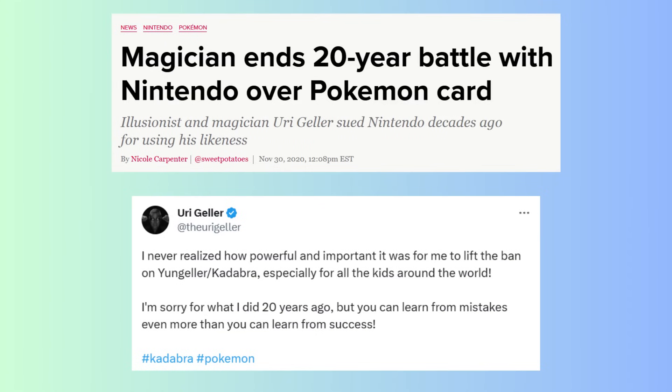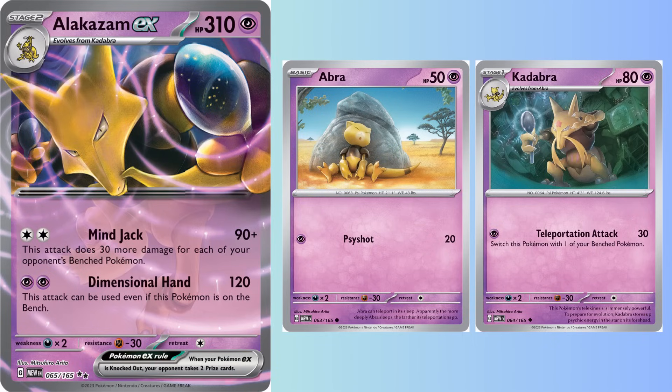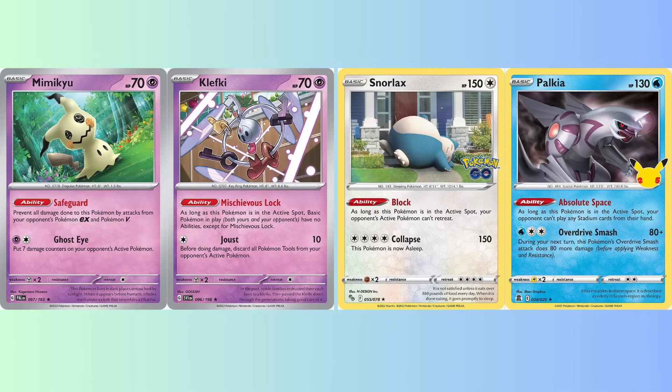Nearly 3 years after Uri Geller ended the 20-year legal dispute over Kadabra, 151 brings together Abra, Kadabra, and Alakazam in the same set. To celebrate this momentous occasion, the Pokemon Company decided to troll the TCG developers and create a Pokemon that attacks from the bench. For 2 Psychic Energy, Alakazam EX deals 120 damage, all while sitting safely on the bench. Although Alakazam has a good first attack that can deal up to 240 damage, every successful Japanese list I've seen focuses on Dimensional Hand. The strength of Alakazam depends on the Pokemon you can leave in the active spot to slow down your opponent while you set up this stage 2.